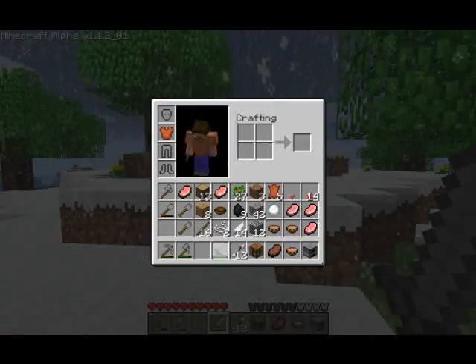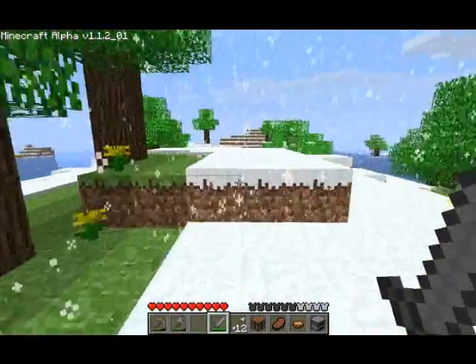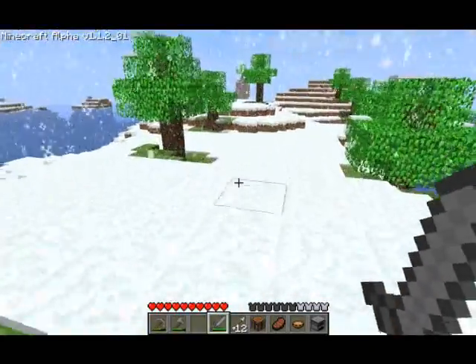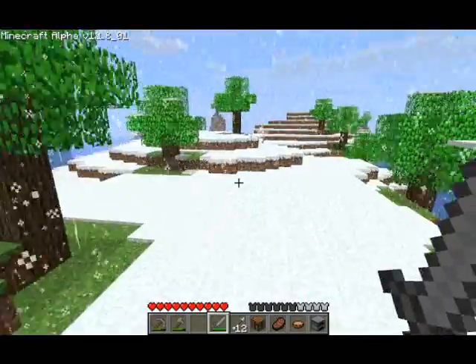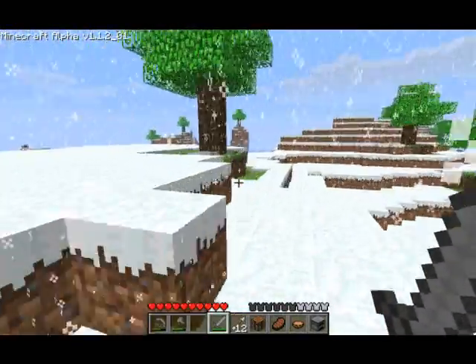Still, we do have five pieces of leather now, which is enough to make a hat. But I've heard that the chestplate and pants are more effective than a hat and boots, so we'll hold off until we get a few more pieces.